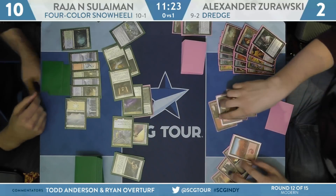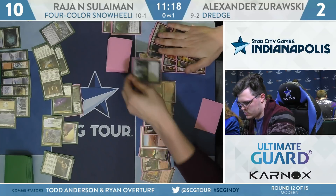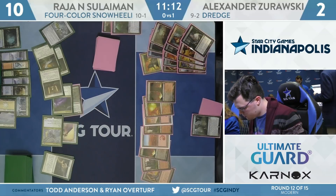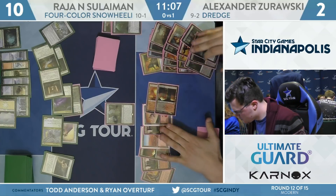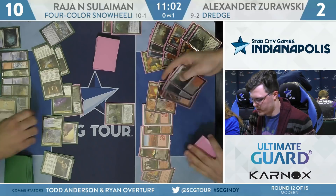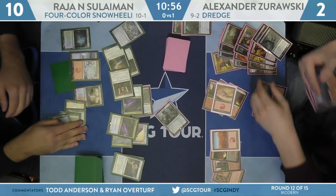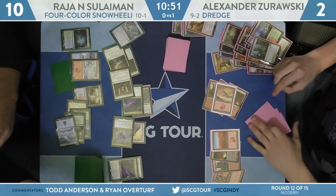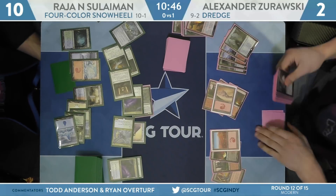As it stands, Light and Shadow does put Suleiman to ten. He has a dredge of Life from the Loam. This is going to be a dredge from Loam, and I'm pretty sure that's going to get hit with a Spell Queller because that sends Zorowski up pretty high on cards in hand. Life from the Loam is on the stack — Forgotten Cave, two Fetchlands targeted, and Spell Queller shows up. And there goes Conflagrate for three — gets back Life from the Loam, gets to cast it, gets back the three lands, and he's just going to try to dredge for Creeping Chills and Bloodghasts.